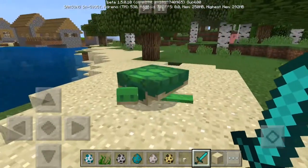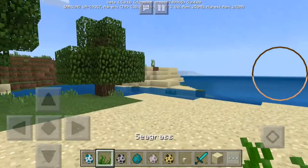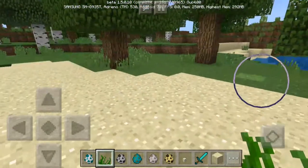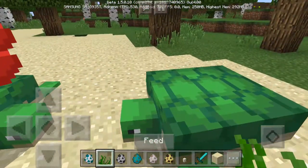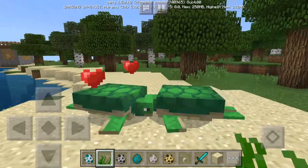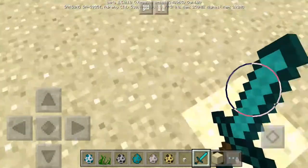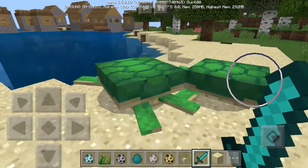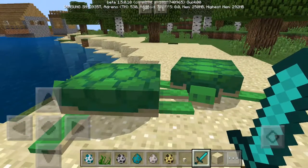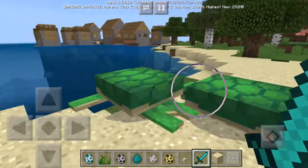Let's get two turtles. You feed them seagrass — they get into love mode — and then one of these two will have an egg in their inventory. They'll lay it somewhere on this beach because it's their home beach; this is where they spawned. They'll lay an egg on one sand block, and in a few days it'll grow up to be a baby turtle.